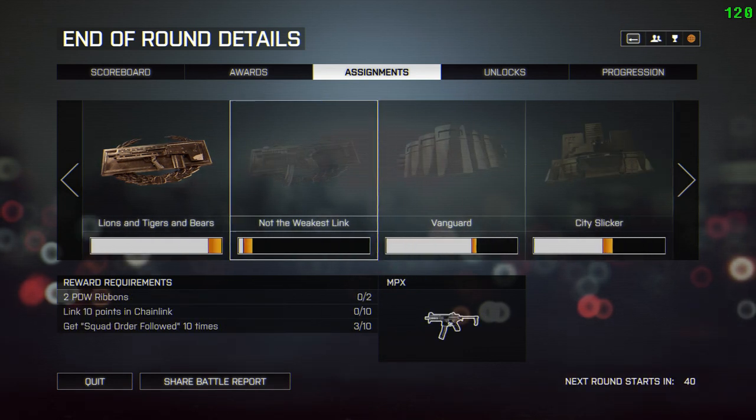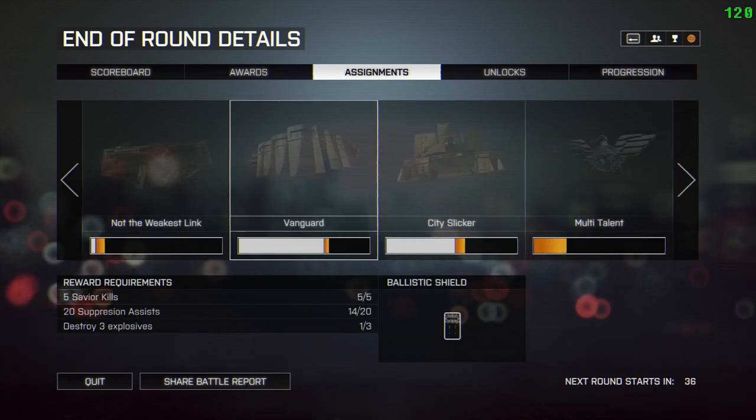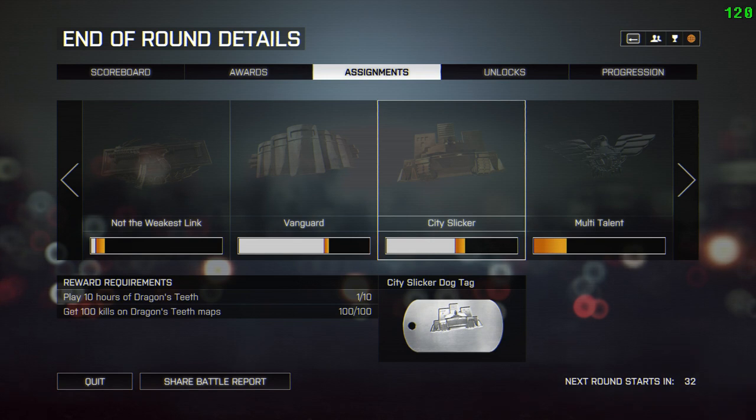I also get an assault rifle ribbon, but more importantly I get the Bulldog. It shows at the end of the round as completed — the badge is no longer shaded out — and you can see I've got 10 of 10 on all three categories. I'm also getting pretty close to completing some of the other assignments as well.